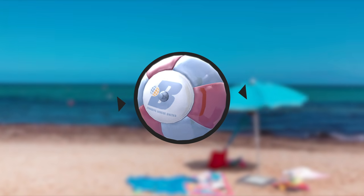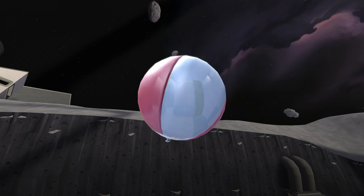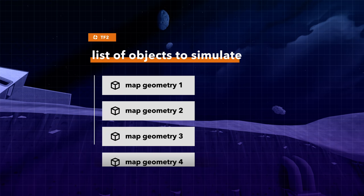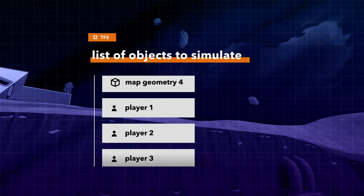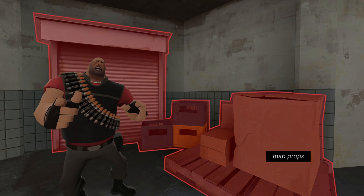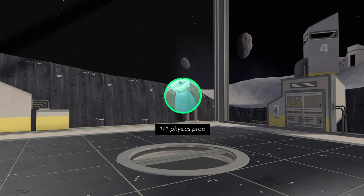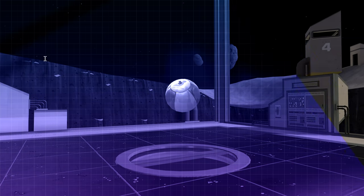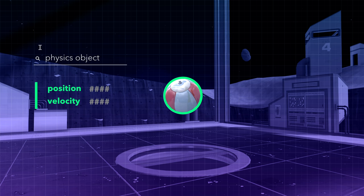But how do we make the computer see the ball? Thankfully, we actually don't have to care about any of that. TF2 maintains a list of every object that it has to simulate, whether it be map geometry, players, or in this case, a ball. Most importantly, it also tracks the type of object they are. Within our ball shooting map, the ball is the only physics object present, so we simply search for any physics objects in the map, of which only one will come up. And now we can note down its position, velocity, and whatever else we need for calculations.